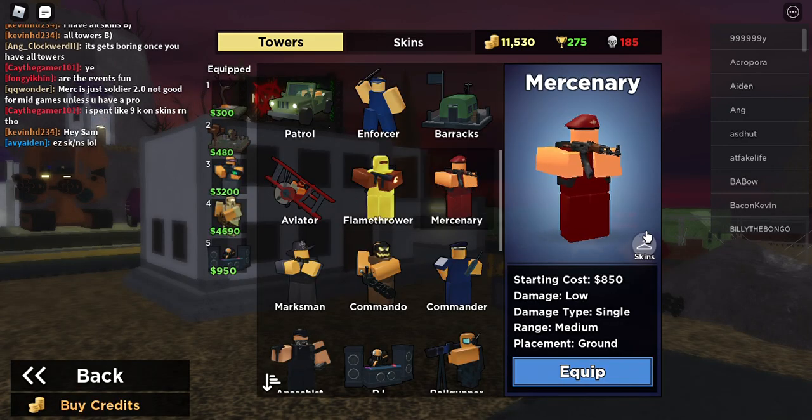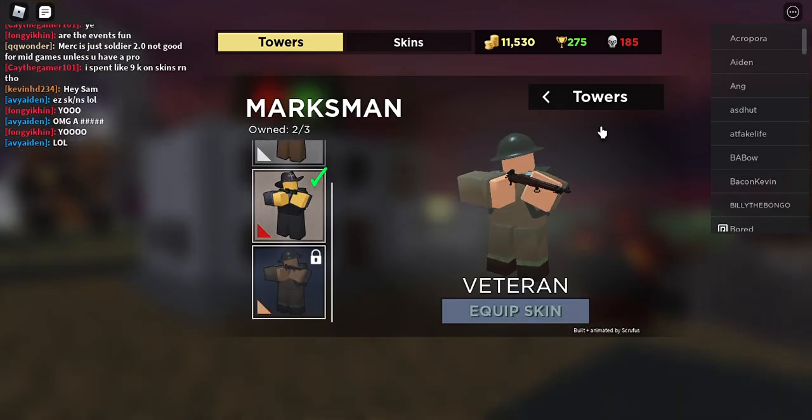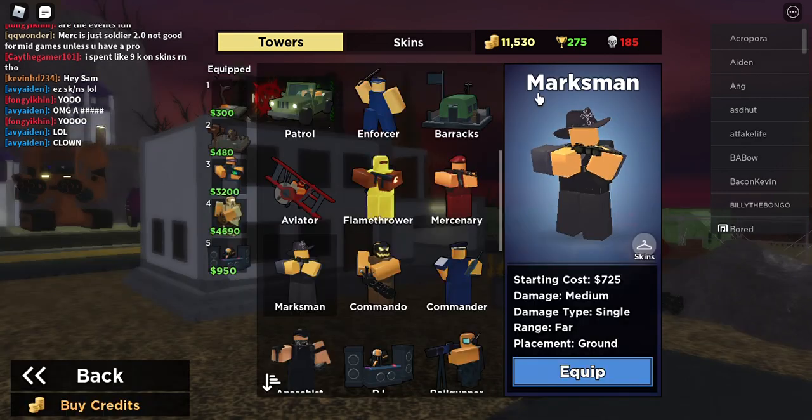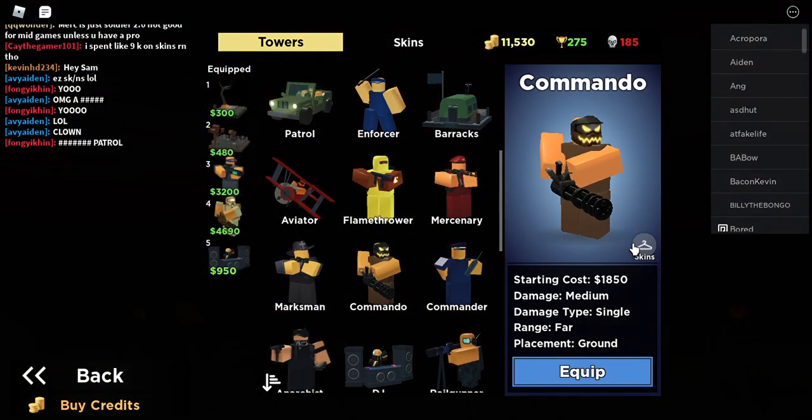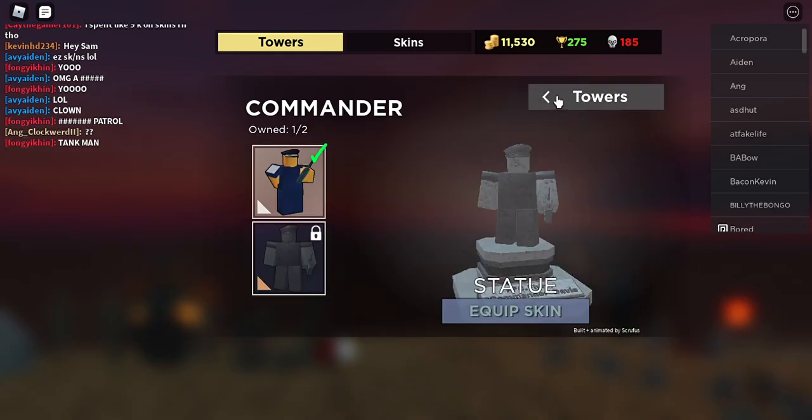The Spyfall? No. Mercenary? No. That's surprising. Marksman has two new skins. The Empire Hunter later on. That's Commando, and he has this skin. Commander-Dark has that.